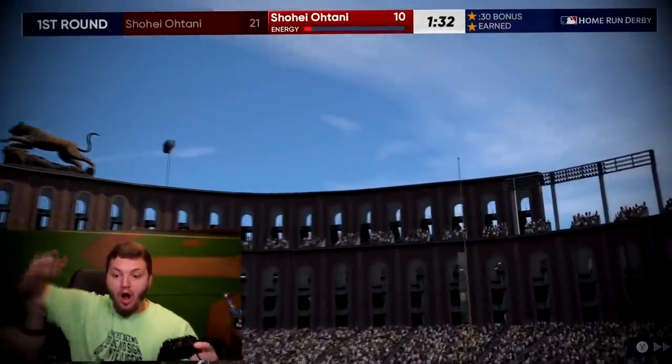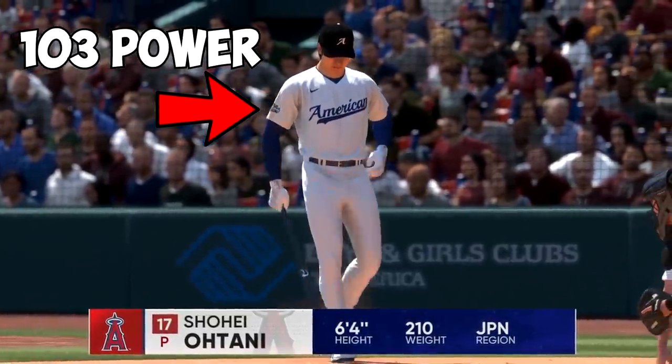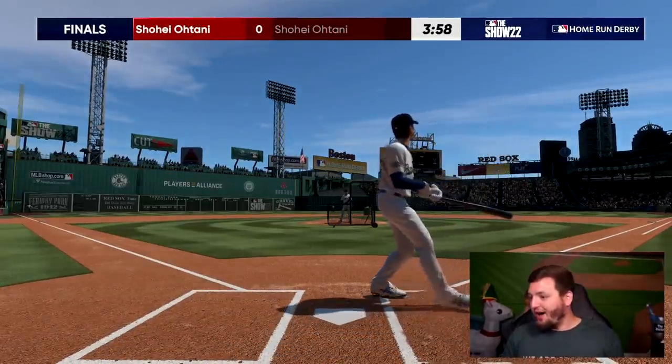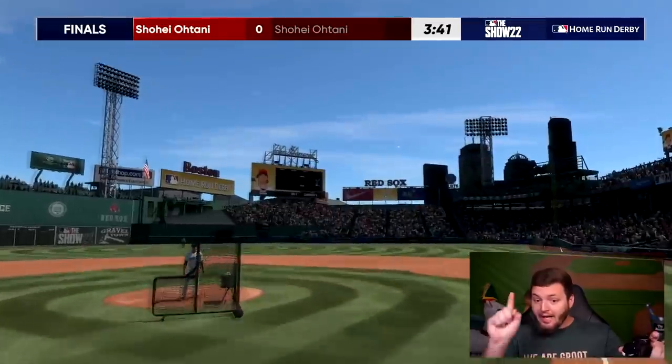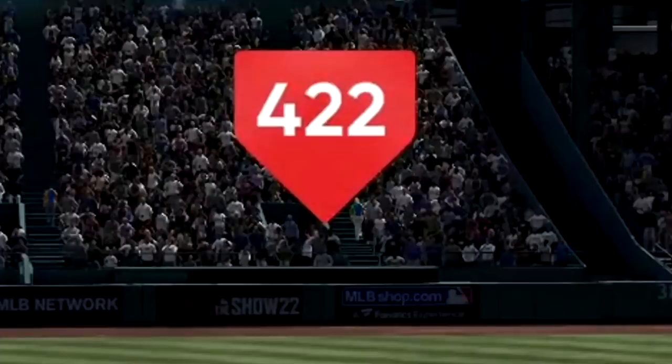Let's get this bread — hopefully his 103 power isn't too strong for Pesky's Pole. Funny enough, this right here is my first swing on MLB The Show 22, and unfortunately it went foul. Eventually we'll get our first home run on MLB The Show 22, and unfortunately that one is about 110 feet too far.